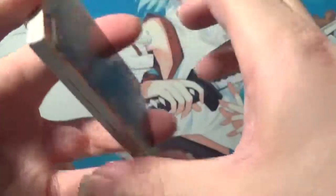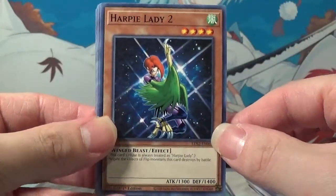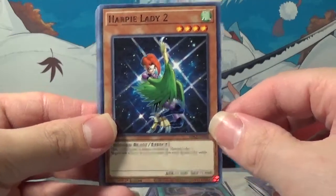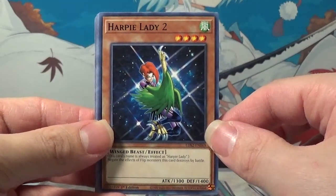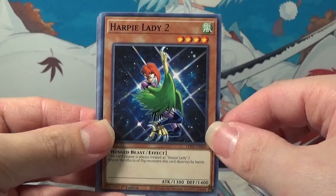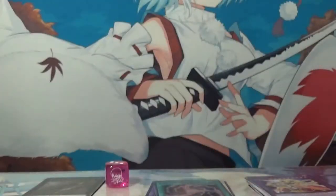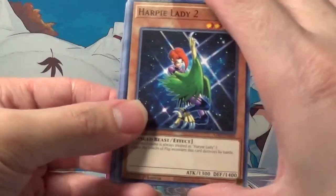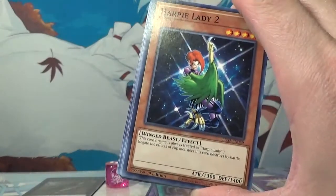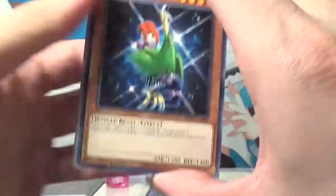Alright, let's see what our next set of cards are. We got Harpy Lady 2 — but I think the name is just treated as Harpy Lady, isn't it? Yeah. So they had a set of three of these — Harpy Lady 1, Harpy Lady 2, Harpy Lady 3 — but they are all named Harpy Lady. I believe you can only run one of each in your deck. Please correct me if I'm wrong. Or is the Harpy Lady effect only activated while it's on the field? So you can technically run three of each, just not have more than three on the field at a time. I'm not 100% sure on the ruling on that.